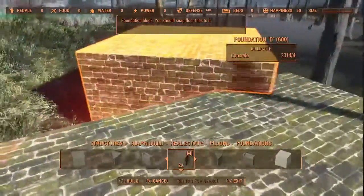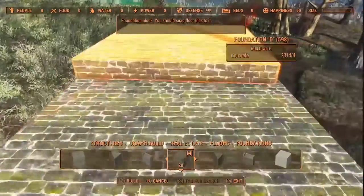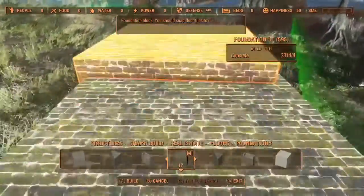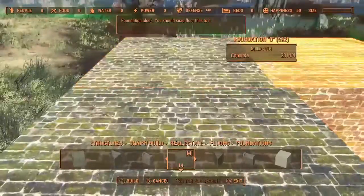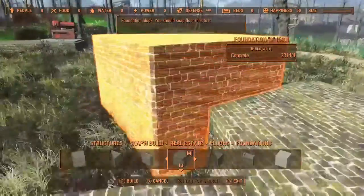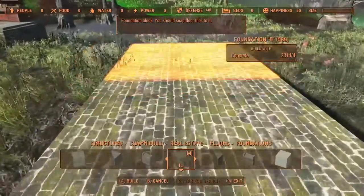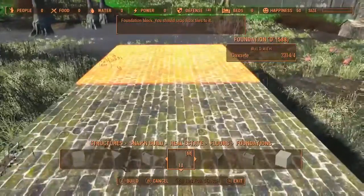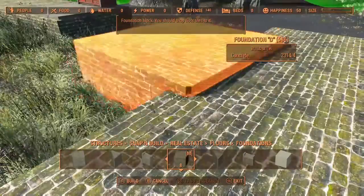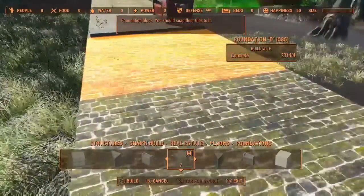I'm going with a nine by seven overall — the mansion itself will be seven by seven, with a two-block width for the porch. A lot of this is repetitive, which is why I don't normally do let's builds; I worried they'd be too boring. But since it was requested, that's what we're doing.